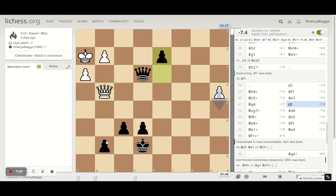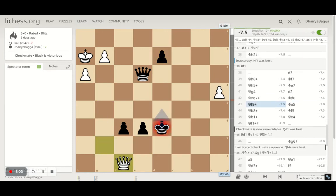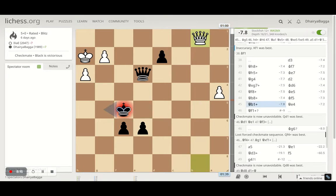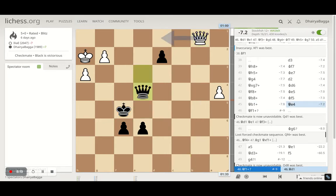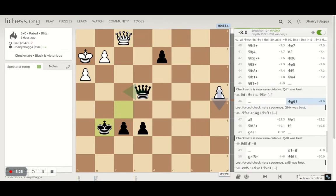Opponent plays Queen to g4, hitting the pawn on g7, and I push my pawn forward — leaving my pawn hanging. Opponent can take and give a check, but I escape; another check and I escape again. Now a check can only come from b8, not c5, because I control it with the queen. Opponent gives a check from b8 and I move to f5. Another check by the opponent, and this time I get my queen in between — happy to exchange queens — but opponent doesn't take and moves away.